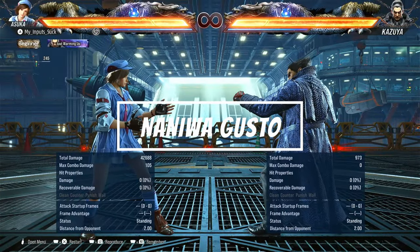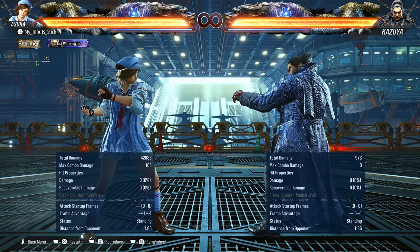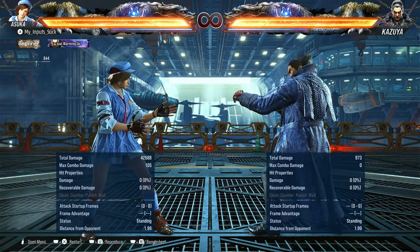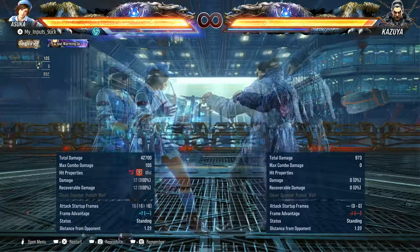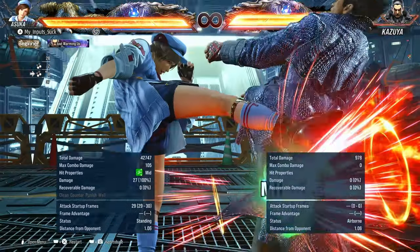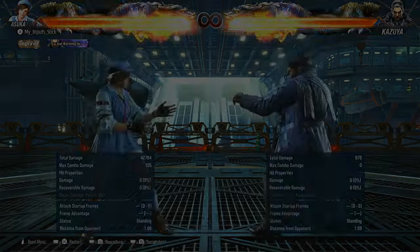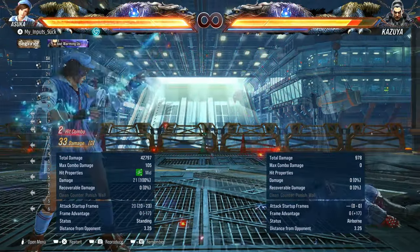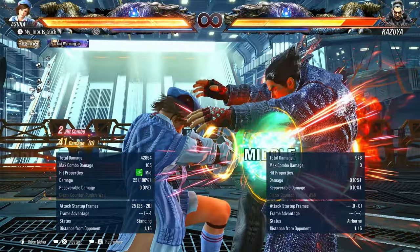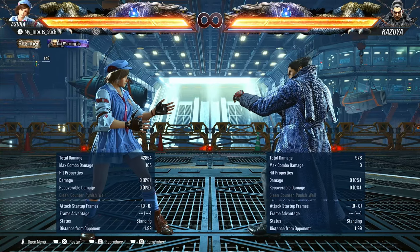Asuka does have something new to Tekken 8 — the install mechanic. Hers is Nani Vagasto, which enhances some of her moves. To get it, usually you're getting it through a combo, a punish, or just going into heat by itself activates it. So forward two one on hit, forward three plus four gives it to you as well. You have back four two three, but the last hit has to connect. And forward forward two one plus two. Basically stuff you'd use in a combo.